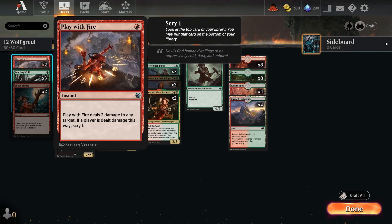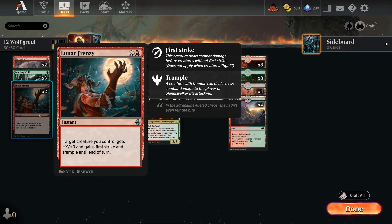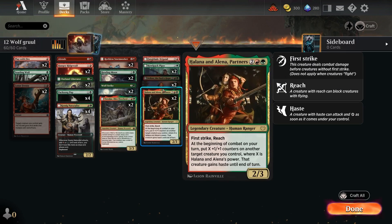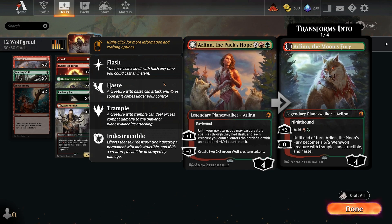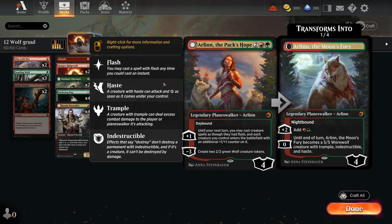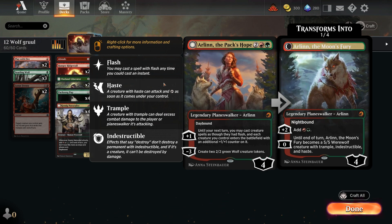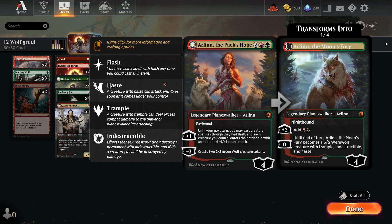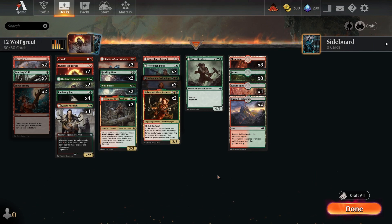For spells we've got Abrade, Play with Fire, and Lunar Frenzy for more trample — the theme of this deck is really wolves plus trample, hitting with first strike and trampling over. The land base is very basic; upgrading to the rare Gruul lands would help. There's also a planeswalker in Arlinn, the Pack's Hope — the mythic, with two copies. Until end of turn you may cast creature spells with flash. It can flip into the Moon's Fury, becoming a 5/5 werewolf with trample, indestructible, and haste for zero.